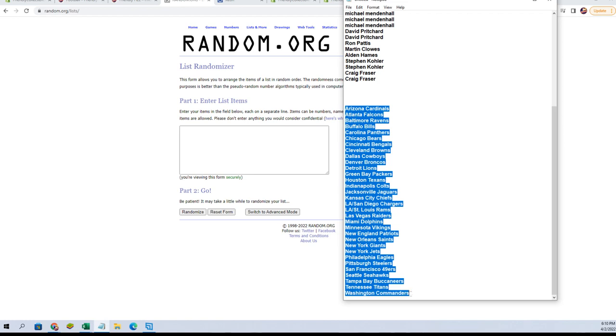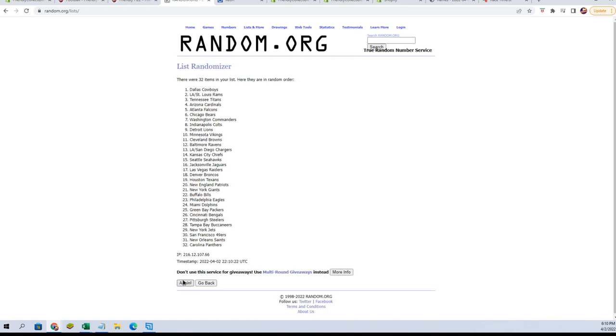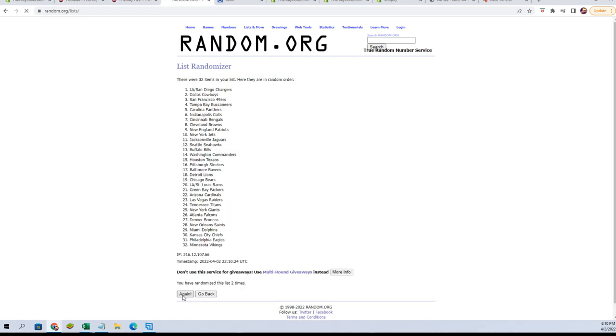Let's go get a fresh randomizer and do our team names — all of the names, all the letters in all of the names — all right, seven times: one, two, three, four, five, six, and seven.